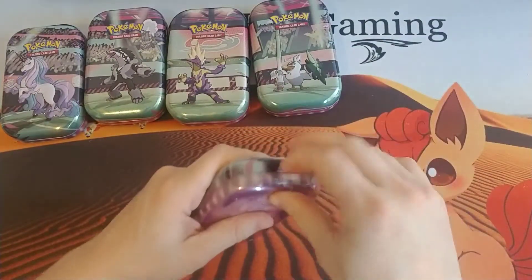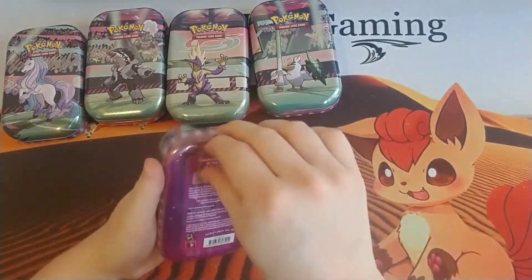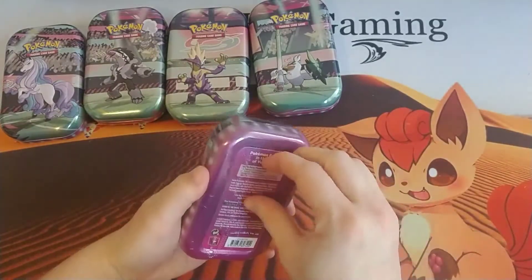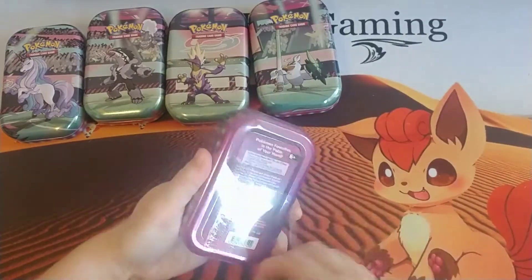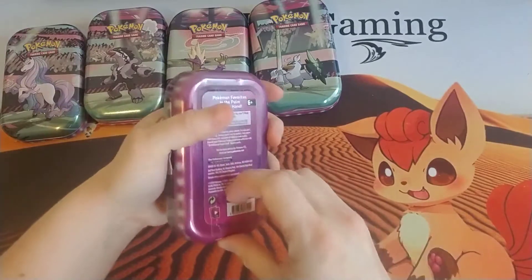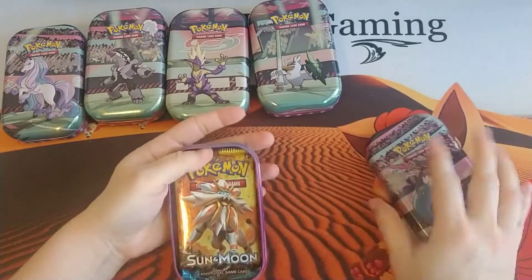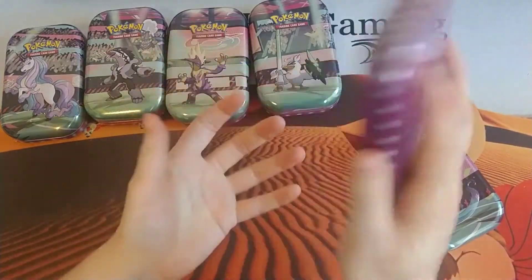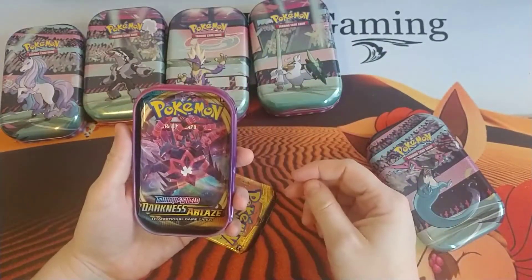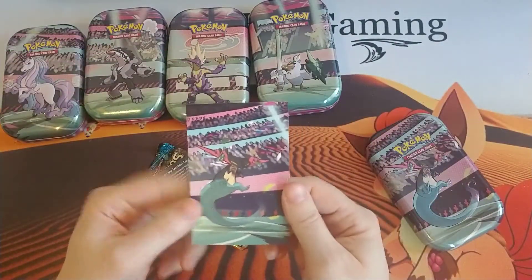All right, one more plastic wrap here and then we will see. I am betting XY Evolutions and a Sun and Moon something for these packs. This is not coming off very easily. There we go — almost there. All right, we have Dragon Bolt. Oh look, Sun and Moon — I was right. Oh no, wait, it's not Sun and Moon. Wow, it's Darkness Ablaze! That's pretty cool. There's our Dragapult mini artwork.